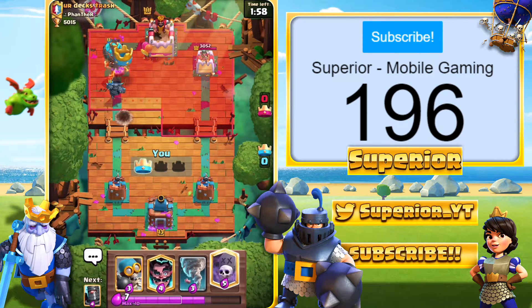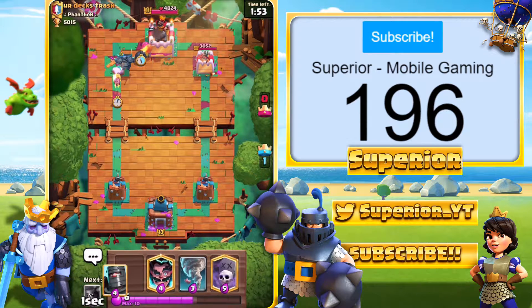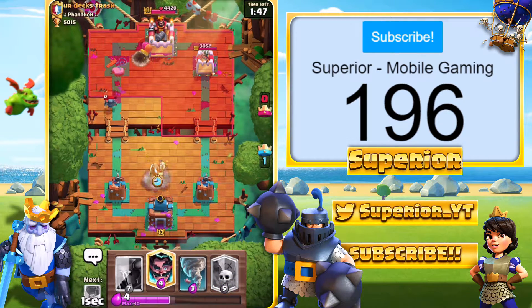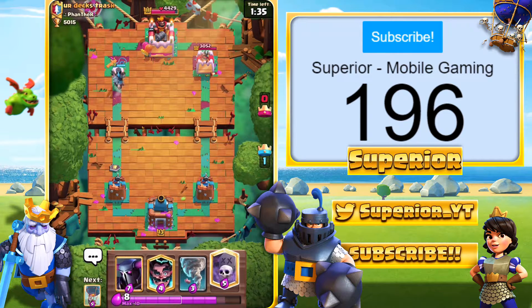We'll just spawn in a Bomber to try and get some extra king tower damage, then we'll go Dark Prince for the Mini Pekka right here. Dark Prince will take the Mini Pekka out; the Mini Pekka just knocks the shield off the Dark Prince, which is expected. We're looking pretty good so far. I was really tempted to go Pekka in the center of the base but I don't think that would have been a good play.